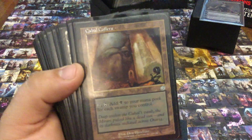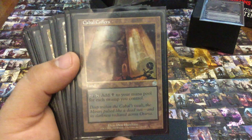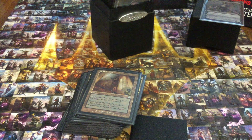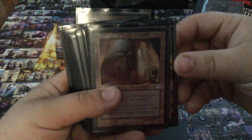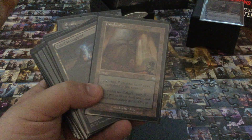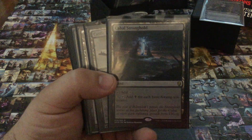Cabal Coffers — I got this when it came out all the way back in Torment. I love this card, loved it from day one. Any monocolor black deck should be running this thing if they can afford it. I was lucky enough to crack many back in the day, so I tend to have more of these than I should.